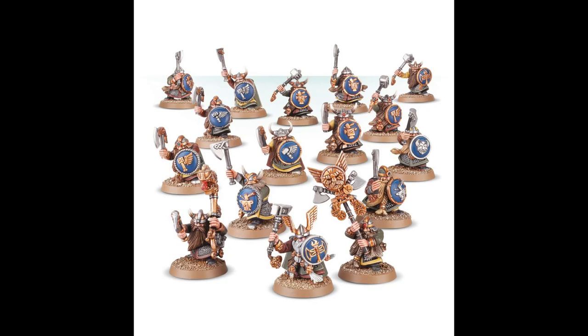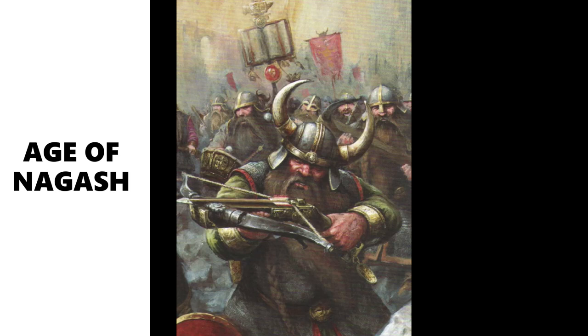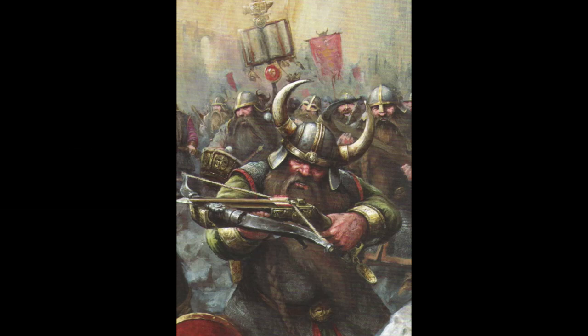The Warriors have keywords: Order, Duardin, Dispossessed, Warriors — pretty standard for this army. Now moving on to the Quarrelers. They fill the 'other' unit role, not battle line. Minimum size 10, maximum 30, costing 120 points for 10 with no bulk discount for max size.